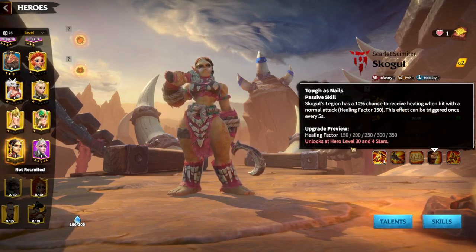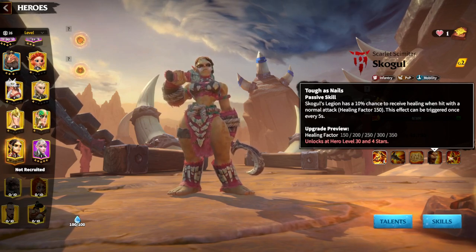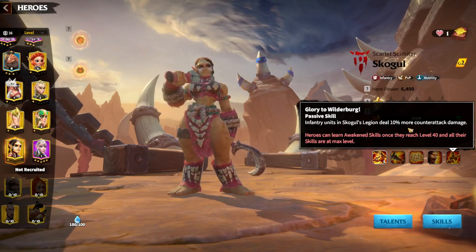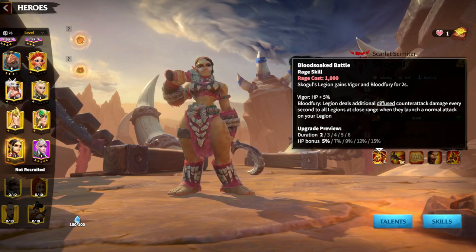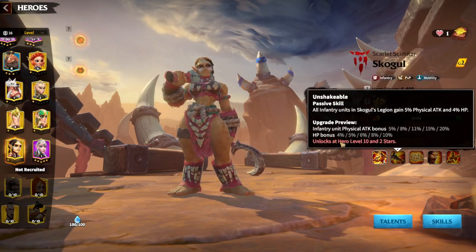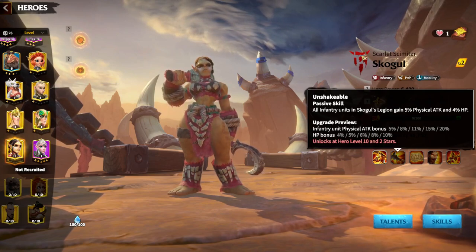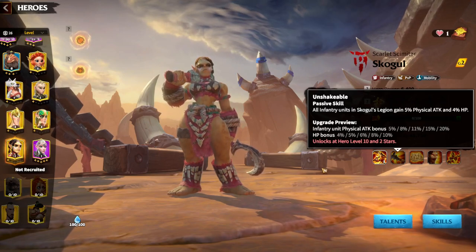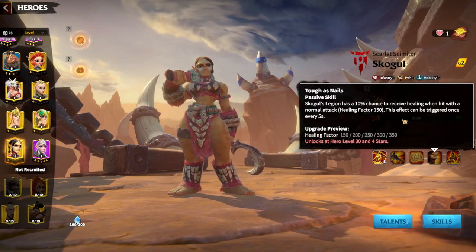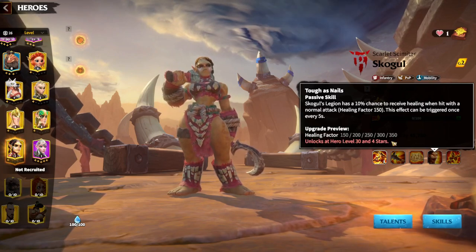The fourth skill gives Skolgul's legion a ten percent chance to receive healing with a factor of 350 — not a huge impact but meaningful. The awakening skill causes infantry units in Skolgul's legion to deal ten percent more counter-attack damage. Overall, Skolgul's legion will have high HP — fifteen percent from one skill, ten percent from another — and will deal a lot of counter-attack damage. This is an infantry HP and damage hero; every skill gives attack bonus, HP, and counter-attack damage, with the healing factor helping her stay alive.